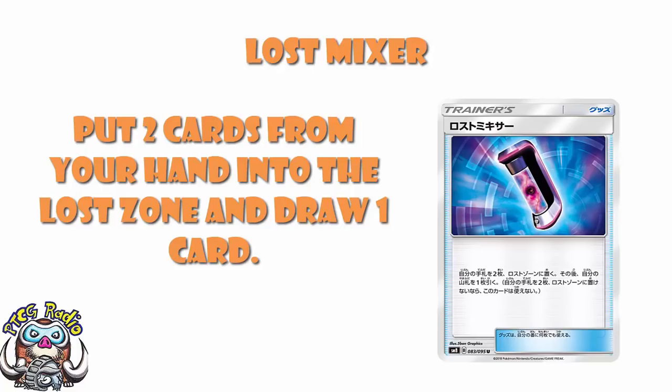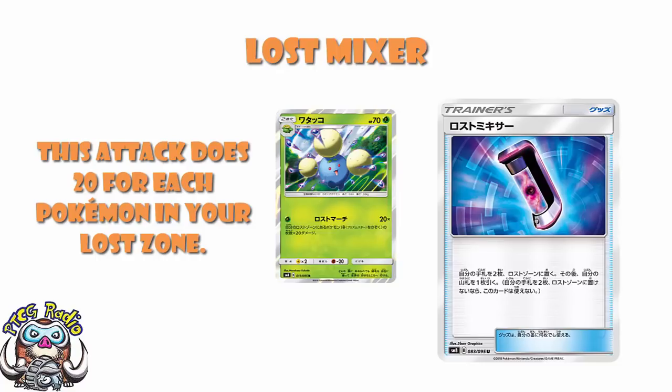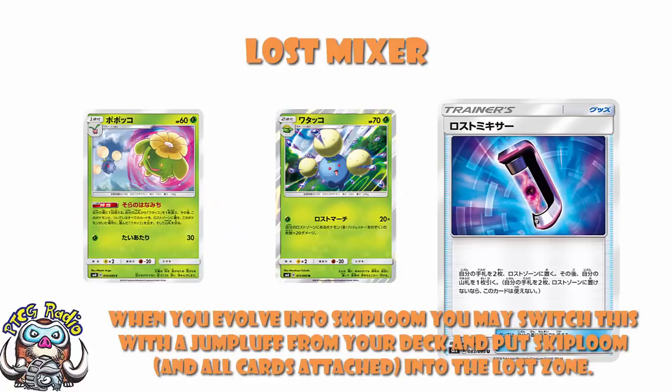Let's go straight to Jumpluff. The attack does, for one single Grass Energy, 20 damage for each Pokemon in your lost zone. Then there's Skiploom — when you evolve up into Skiploom, you can basically swap it for a Jumpluff: you get a Jumpluff out of your deck and you put Skiploom and all cards attached to it in your lost zone. So as soon as you get a Stage 1 Skiploom, you get two Pokemon in your lost zone and you get to search Jumpluff out of your deck. You basically get four Skiploom giving you eight Pokemon in the lost zone — four Skiploom, four Hoppip — hitting 160 for one energy.